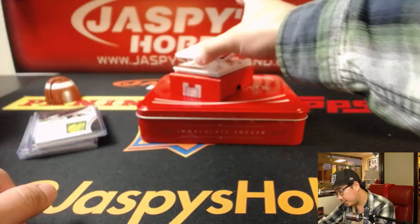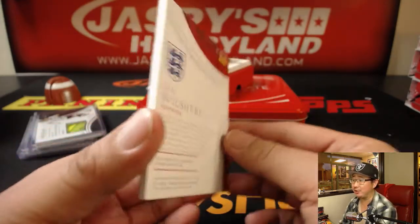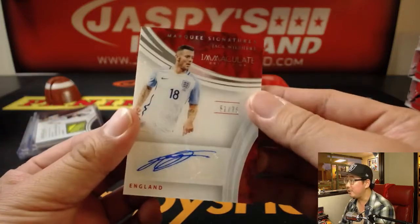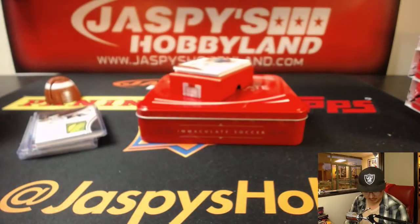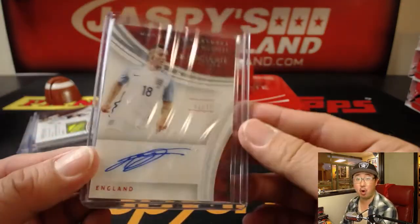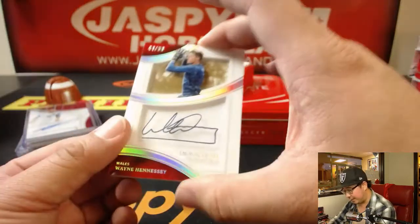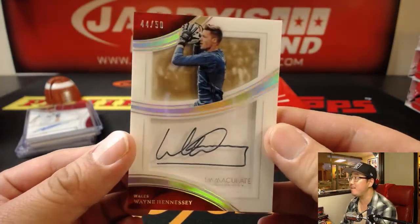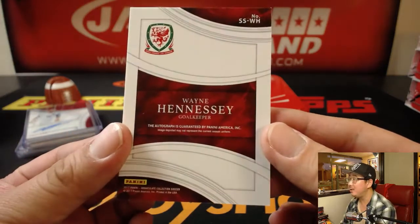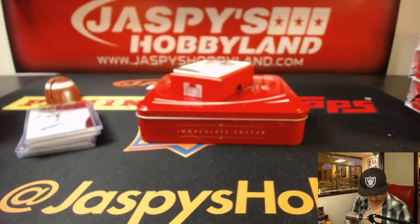Next one is 61 out of 75 — Jack Wilshere, marquee signatures, England international. Although he's been trying to recover from injuries and hasn't been playing all that much, but he's got some talent if he's fit. 61 out of 75, that's one for Joe Kroll. We've got a nice shadow box autograph — 44 out of 50, that's for Justin. Wayne Hennessey, the Welshman, the Welsh keeper. Love the shadow box look.